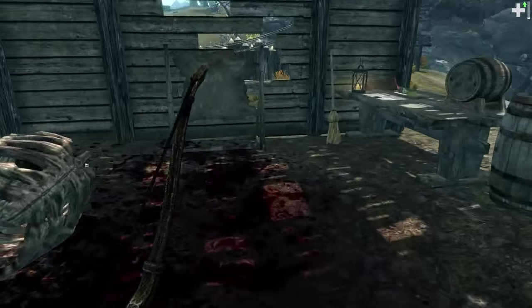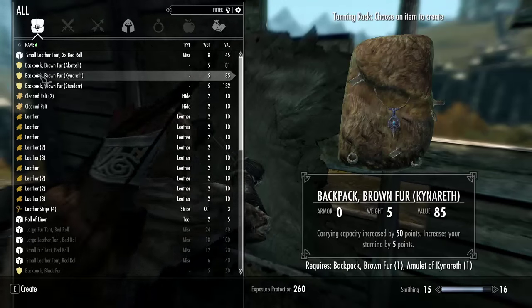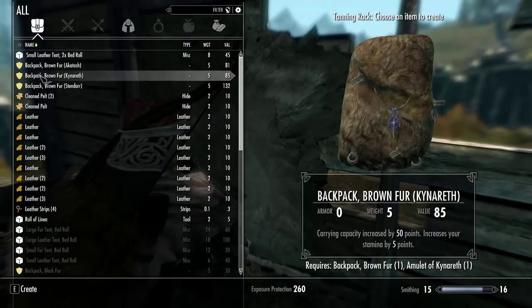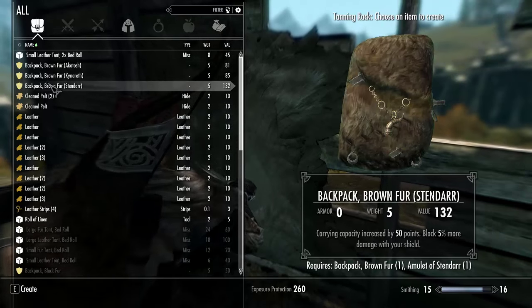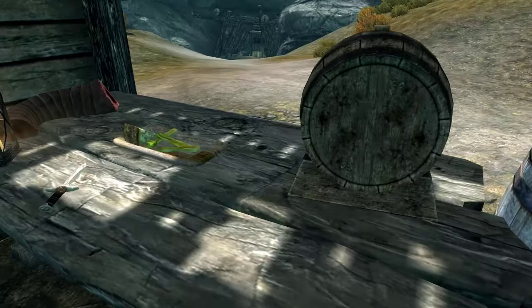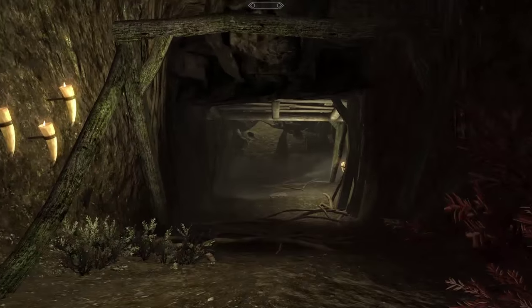Yeah there it is. I think I have a necklace of Stendarr or something like that — Akatosh. I almost want to break those down for enchantments, but I'm going to wait until we get another amulet — because we'll get one. There's going to be an amulet of Talos probably sometime soon. Let's go ahead and see what's in here, we're already here right? Alright, let's go ahead and see what's in here.